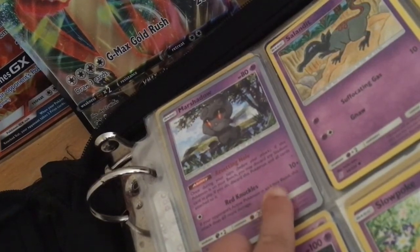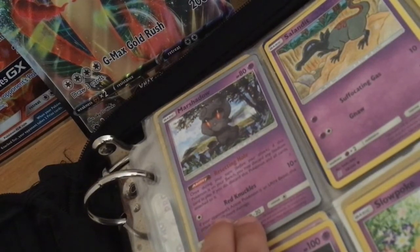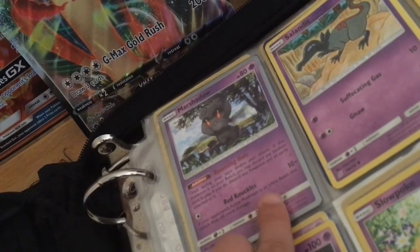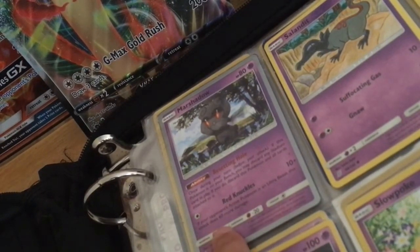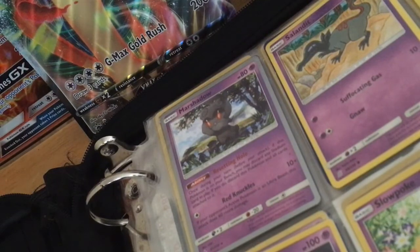Red Knuckles: 10 plus. If your opponent's active Pokemon is an Ultra Beast, this attack does 60 more damage. Still really useless, because usually Ultra Beasts have ultra high health.